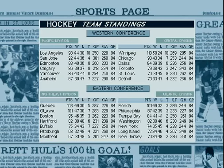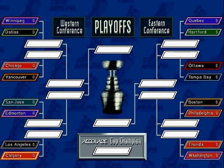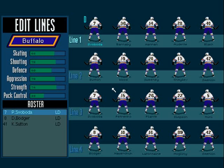Exhibition games are always fun if you have a friend hanging around to play with, but creating and playing your own league is really where it's at. In Hull you can choose between several different season lengths and begin right at the playoffs. More power to you if you can make it through 84 games — me, I'll just stick with 11.